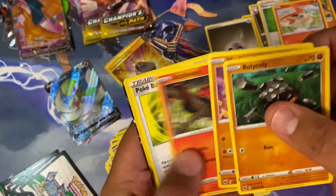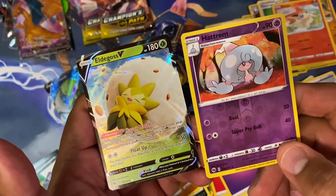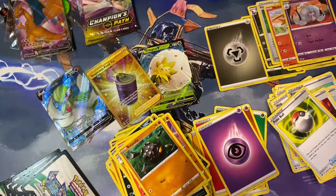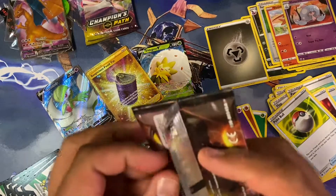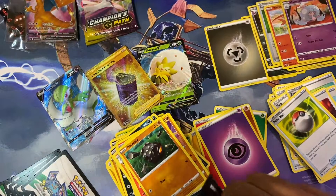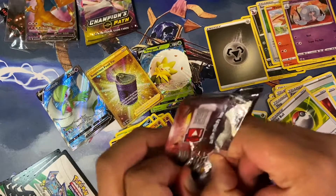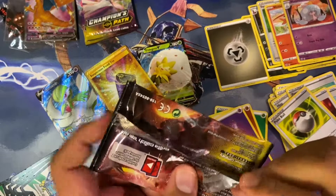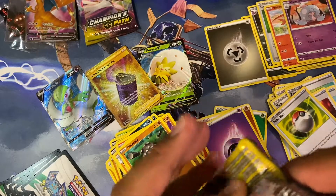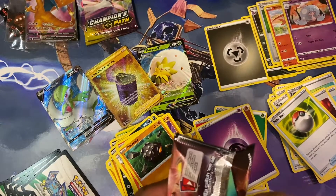Oh, I see something peeking through — what's it going to be? Yay, Eldegoss V! Nice, put it underneath. We're going to kick the tin can down two more packs — where are you, shiny Charizard? You can't even open the pack. That's where it is — it's probably the Charizard because you can't open it.